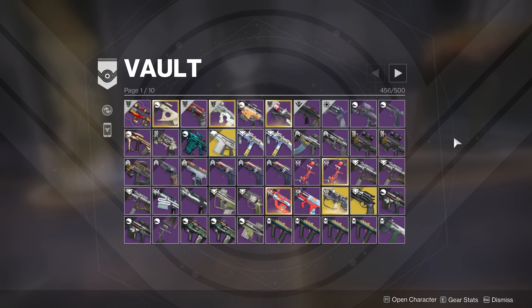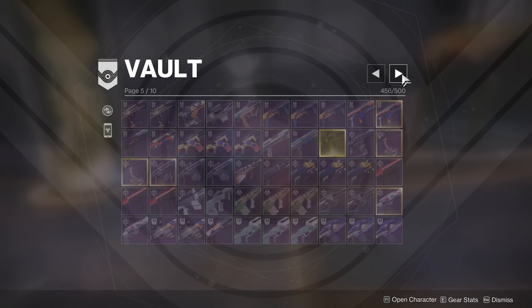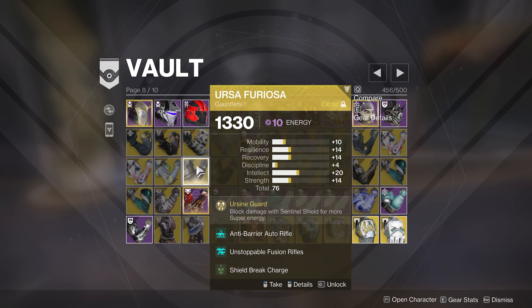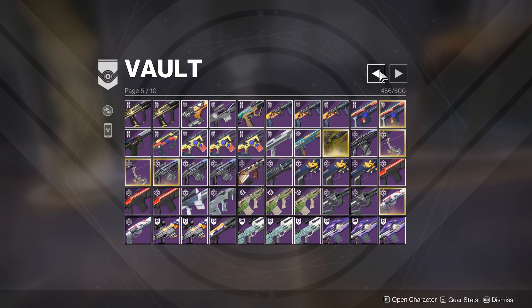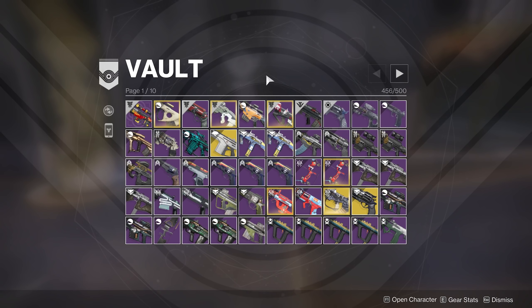Vault space is actually a real concern — mine is at 456 and I'm working on clearing it up. I've whittled down to not quite as many options; I've got some armor for a variety of stats, and only one of each exotic — maybe two if it's a high roll. If you can break down armor for prisms later, save that option if you're not dire on space. Make some space in the vault because when the API comes back up and Destiny Item Manager works, having working space to move stuff back and forth quickly will be beneficial. You don't want to sit there cleaning your vault at the start of Witch Queen.